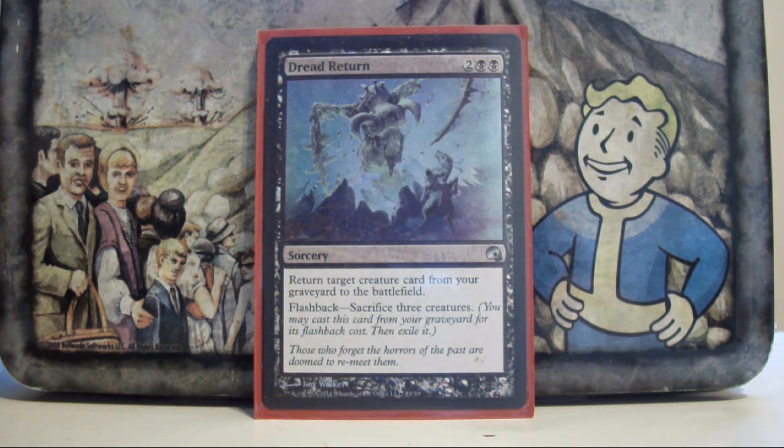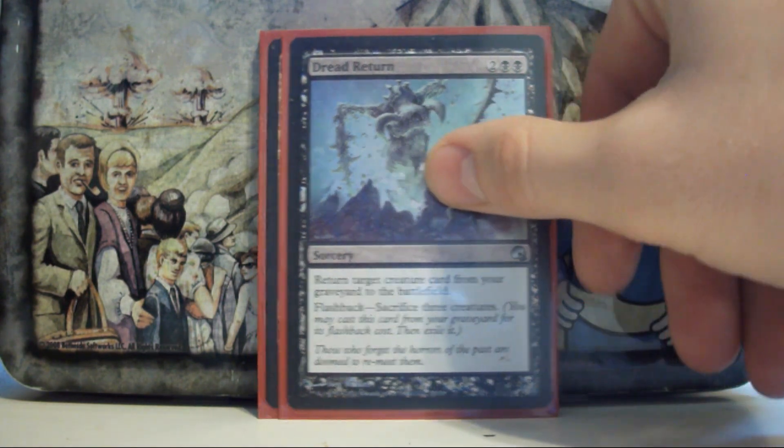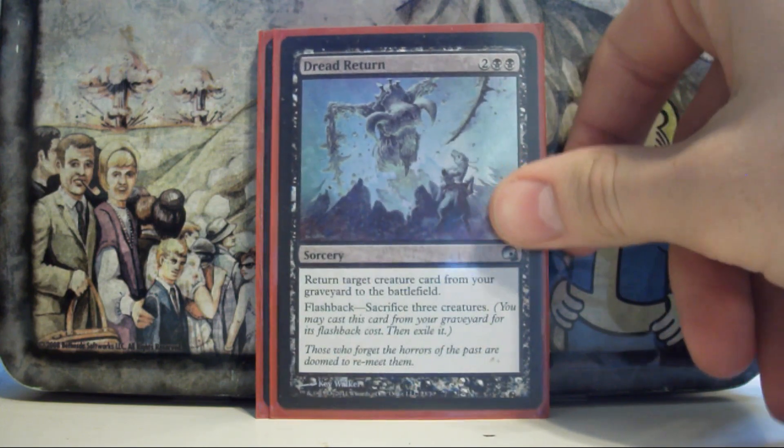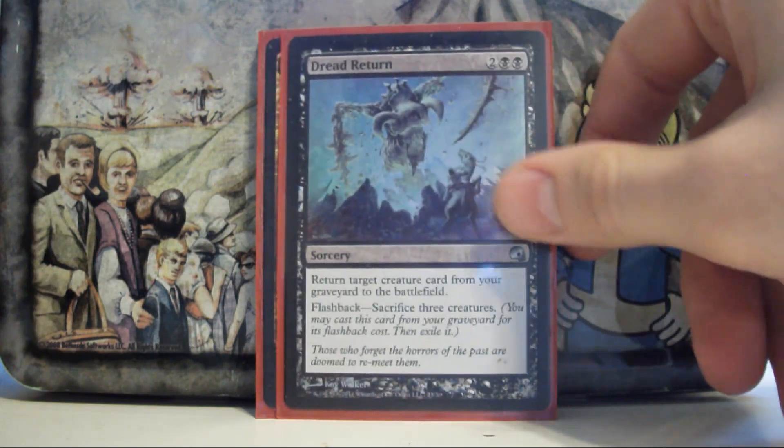Dread Return — this card is amazing in this deck. It lets me reanimate something when I cast it normally, and I can also cast Prosh and sacrifice 3 of the tokens he makes to flash it back. It's the only reanimation spell I run and easily the best one I could be running.